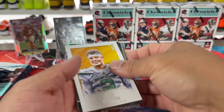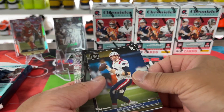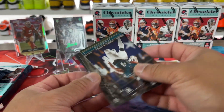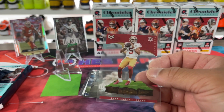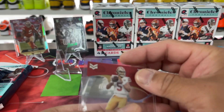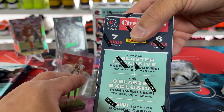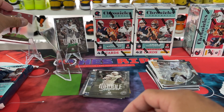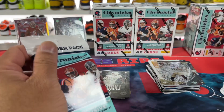There's another Zach Wilson, little baby face there. There's Gainwell, Waddle, Ian Book in the acetate, and then a Trey Lance — nice. This is the Magnitude insert. I thought Magnitude was exclusive to these, but maybe not. It just says look for rookie cards in the new forms of Magnitude tray as well. Kind of like the score one better just because it's silver. So two decent little hits there from the first hanger.